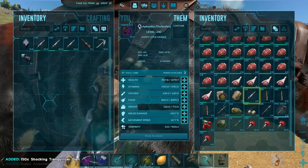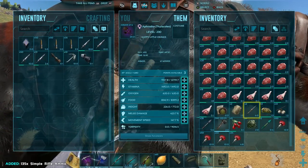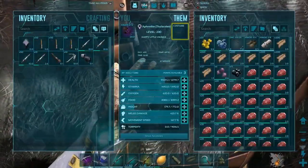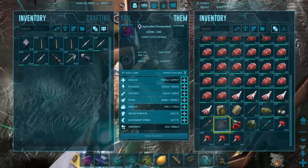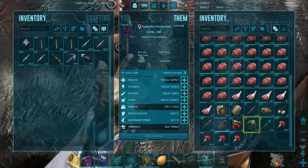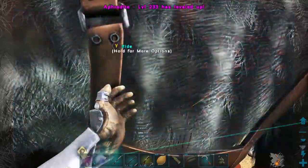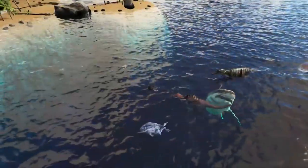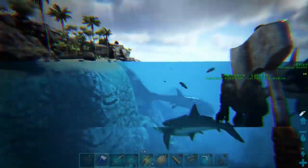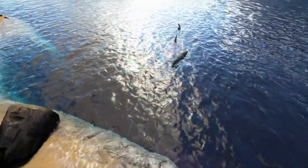Let me go ahead and put the meat back on Aphrodite so she's good to go and can chow down when she needs to. And we'll go ahead and grab this Baryonyx, and then we'll see if there's anything else down here that we want to grab. Because I mean, we've already gotten a 140 Beelzebufo and a 150 Baryonyx. We might be able to find something even better down here — who knows? We got some more Apex Drops, Sarcosuchus Skins, and Titanoboa Venom. I'll see you guys soon.